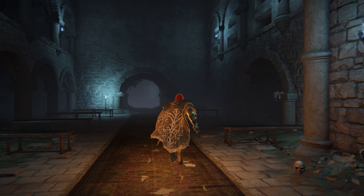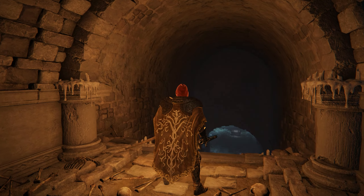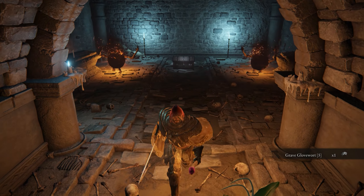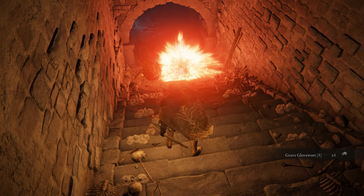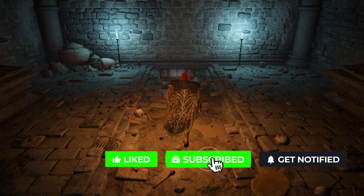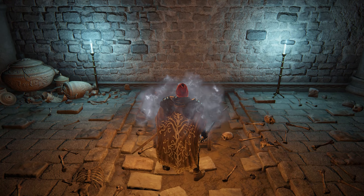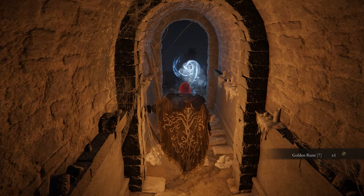Head back down the steps and to the right you'll notice an alcove with an illusory wall. Hit the wall to reveal a set of steps leading down into a room with another transporter chest. Pick up a second Grave Glovewort 5 at the bottom but stay vigilant, as two small explosive soul jars will home in on your position as you near the chest. Once they're taken care of, interact with the chest which teleports you for the very first time to version B of the dungeon, specifically onto the walkway above the archways of the chapel room. After killing the fanged imp on the ledge and picking up the golden rune 7 from the corpse, head north through the archway to kill another imp with its back turned, unaware of your presence.